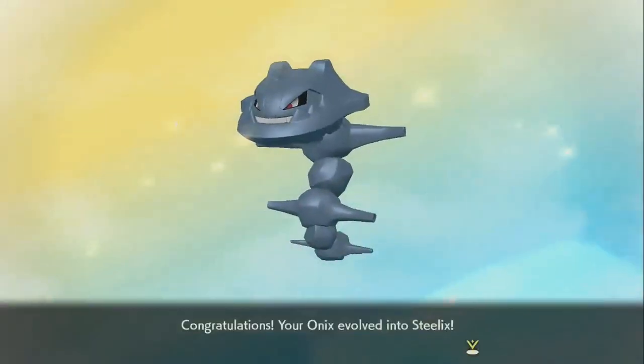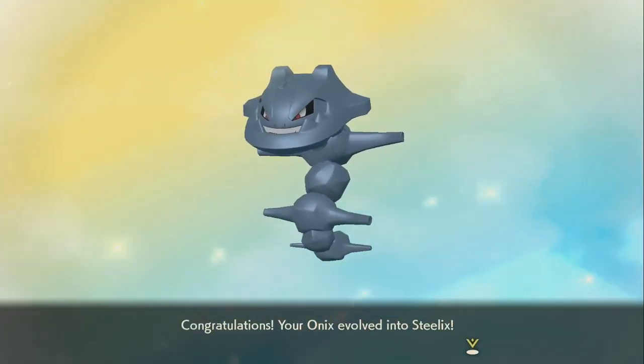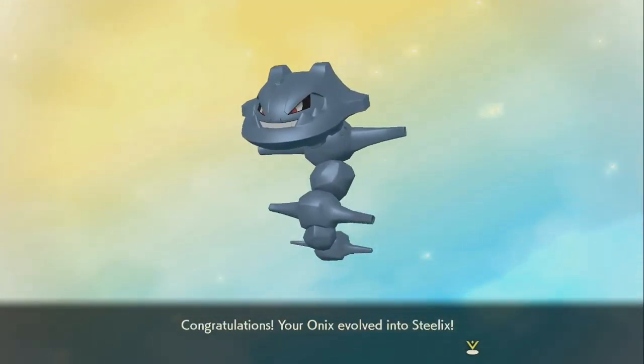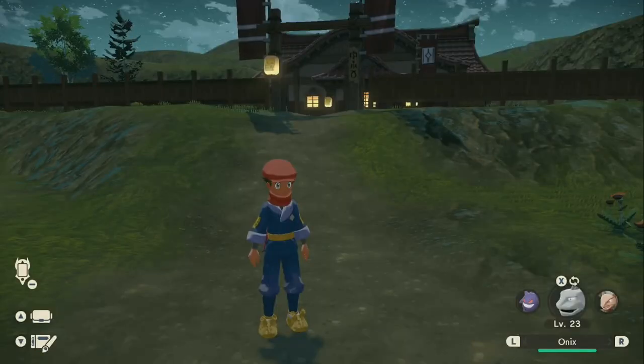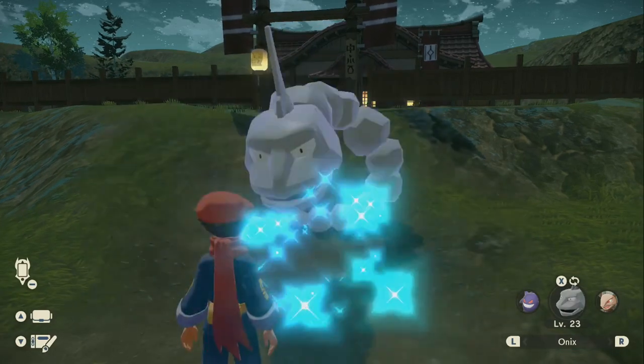For you to get your Onix to evolve into a Steelix, you're basically going to need two things. The first one — you guys already know what I'm going to say — you're obviously going to need an Onix. Next, you're going to need the item Metal Coat.